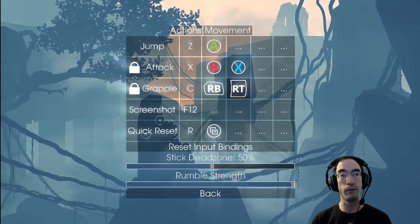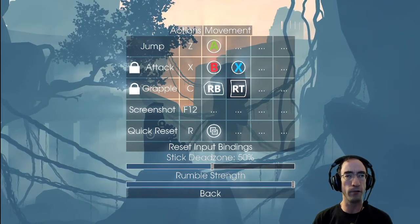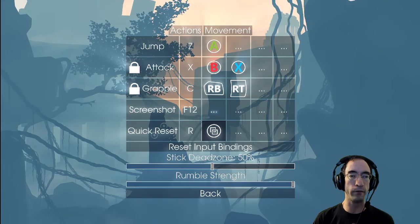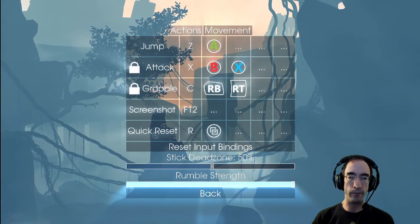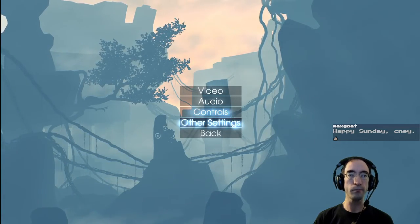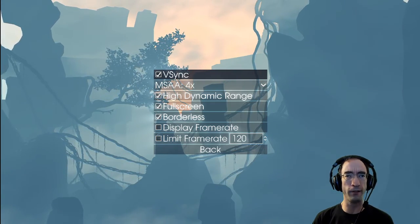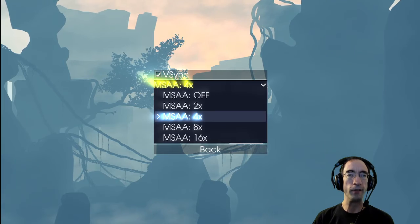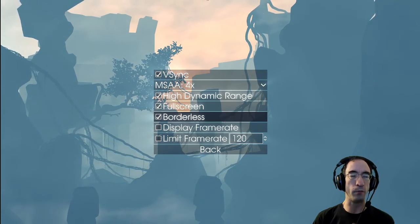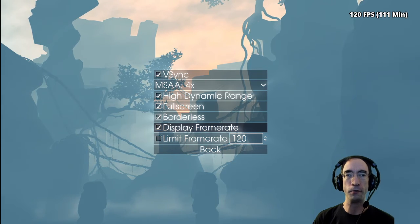I'm assuming maybe there will eventually be a bigger move set in the full game and maybe there'll be other things to use triggers for, but I figured just to make my life easier for now I would add that. It does have rumble strength as well, so that's a thing you can mess with. You've got video settings — I tend to habitually turn on v-sync. You've got several anti-aliasing levels, HDR, full screen which was on by default, and borderless which was not on by default but I turned it on. You can display your frame rate which shows up in the top right corner.